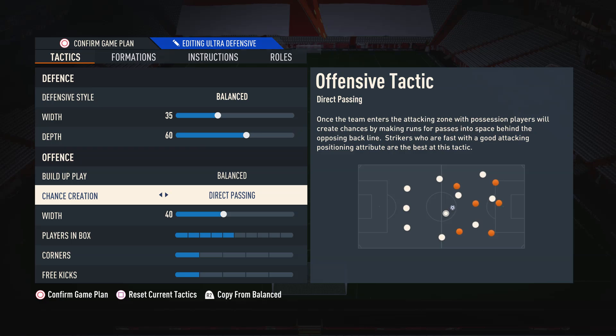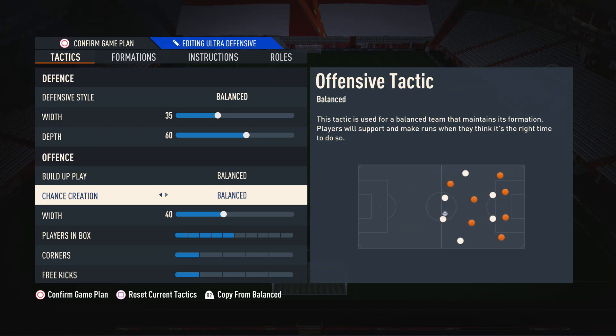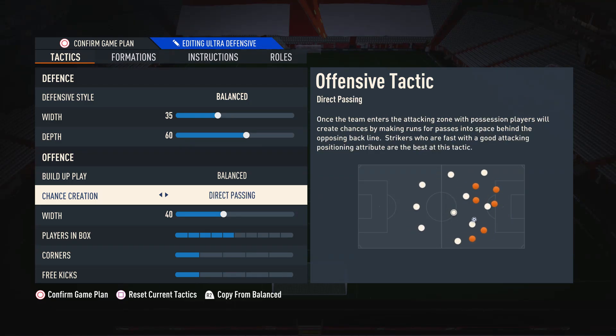Moving on to chance creation, I suggest using direct passing. This is by far the most meta option in the game. Basically your attacking players will bunch up against the defenders so you can do these really overpowered 1v1 isolation plays. Players also make extra movements in the box so you can get off that extra pass to guarantee goals. I do think direct passing is the most important setting for the current state of the game.